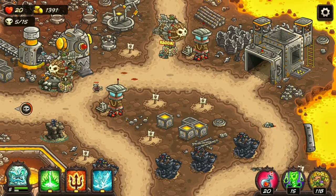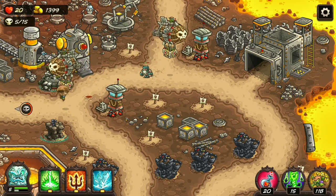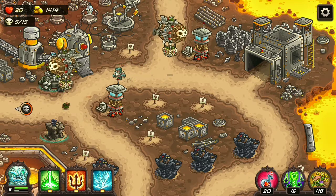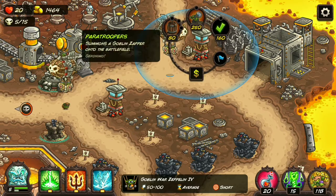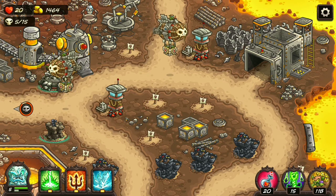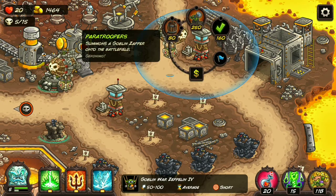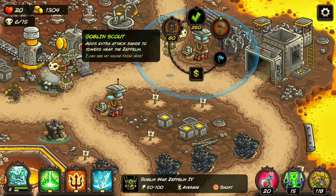Now let's take a look at the abilities. On the left you can see the Goblin Zapper on the ground. That Goblin Zapper costs 160 gold and it throws bombs at the enemies, dealing area damage and a pretty good amount of damage. It stays on the ground for about 10 to 15 seconds. I think it's worth it because it's not too expensive.